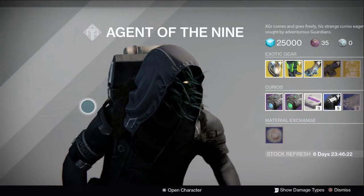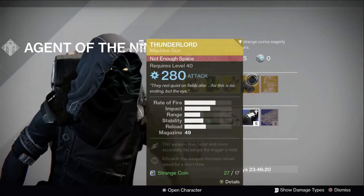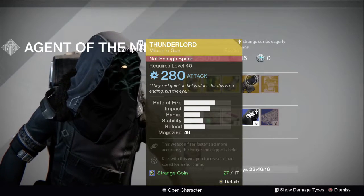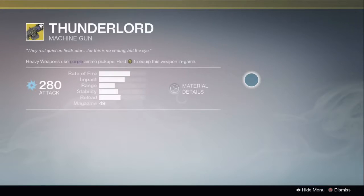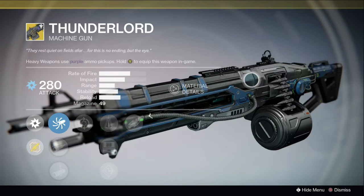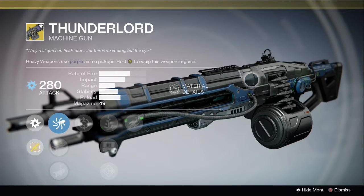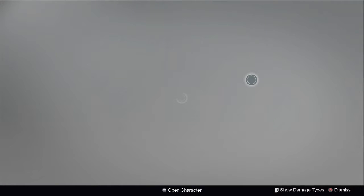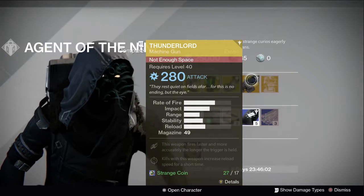No Last Word for you — instead he decided to bring us a Thunder Lord. If you haven't gotten a Thunder Lord, you don't play this game apparently, because he brings this once every five weeks. On top of that, three of coins are dropping a heavy synth — you always pick it up.